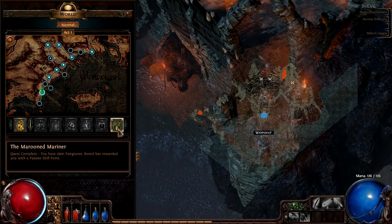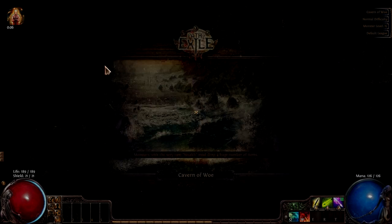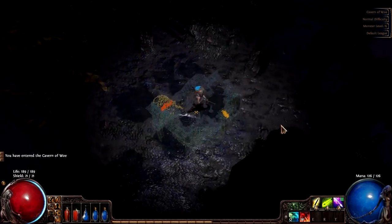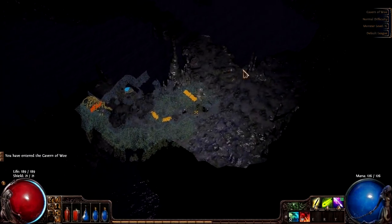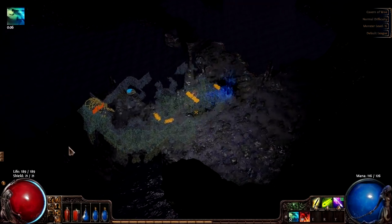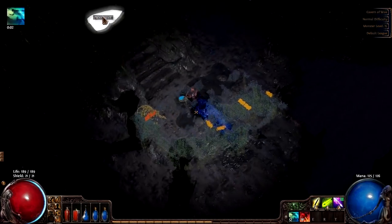Now I think we should be on our way to Act 2, right? Act 2 is now unlocked. Sweet. Cavern of... what? Oh, we're gonna have to go through here again, aren't we? So we have to go through here and then take that passage to Act 2. That's pretty disappointing. Let me check if the waypoint can't just take us to Act 2 now, just because we didn't go through that door — that's ridiculous.